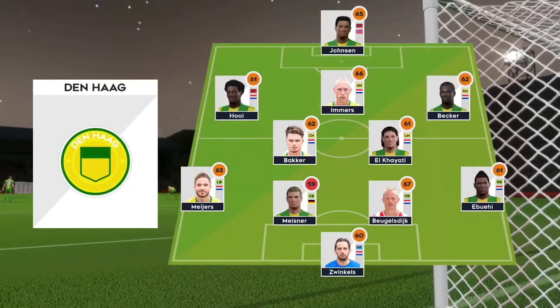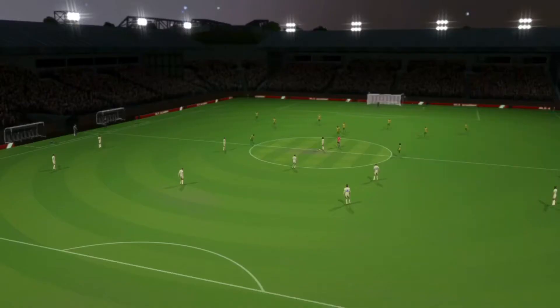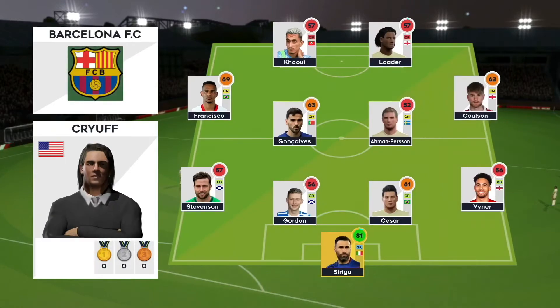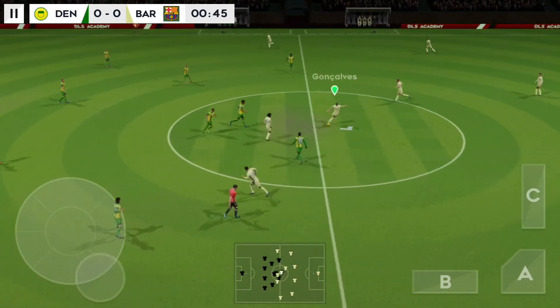Point at stake here today. Both teams will be looking for the win. They're going with five in midfield with a 4-5-1 setup. And here is the away team formation. Off we go — let's hope for some goals today.